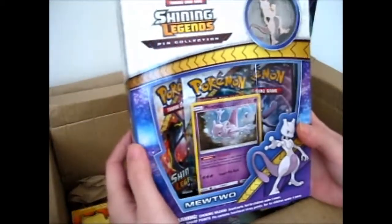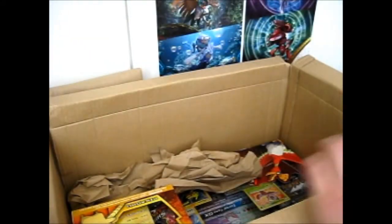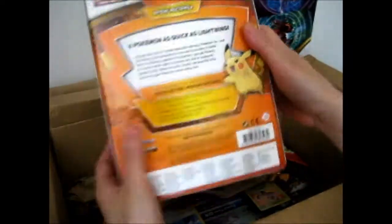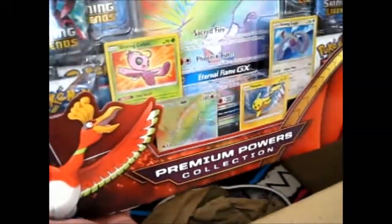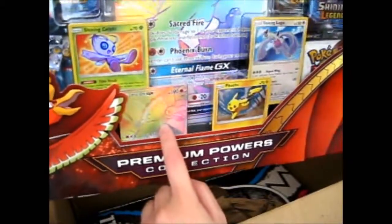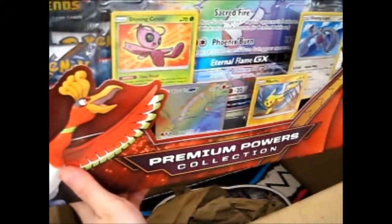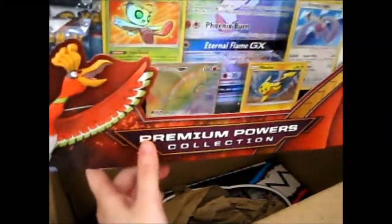Then we have the Shining Legends Pin Collection Mewtwo, and the Shining Legends Pin Collection Pikachu. Then we have the really massive Premium Powers Collection Ho-Oh, with loads of booster packs. We got the rainbow Ho-Oh GX, Shining Celebi, Shining Lugia, and a Pikachu. They kind of at least made it a shiny Pikachu or something.